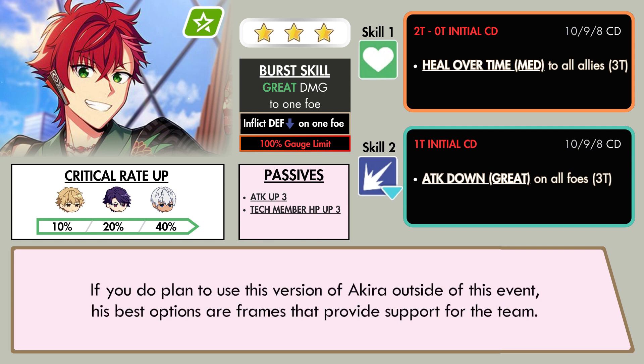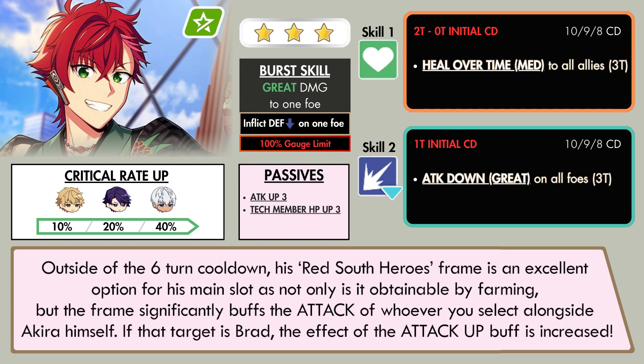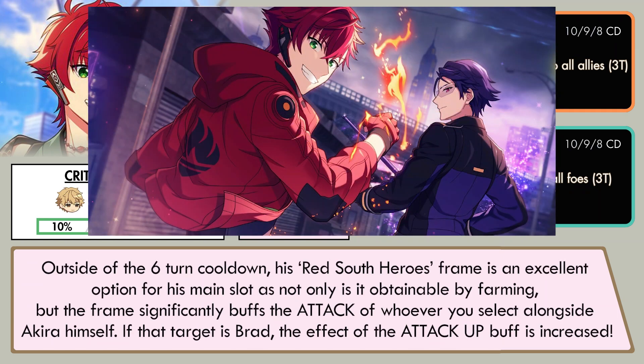If you do plan to use this version of Acura outside of this event, his best options are frames that provide support for the team. Outside of the 6 turn cooldown, his Red South Heroes frame is an excellent option for his main slot, as not only is it obtainable by farming, but the frame significantly buffs the attack of whoever you select alongside Acura himself. If that target is Brad, the effect of the attack buff is increased.